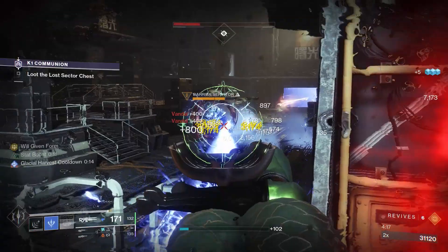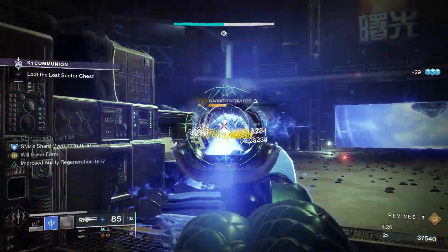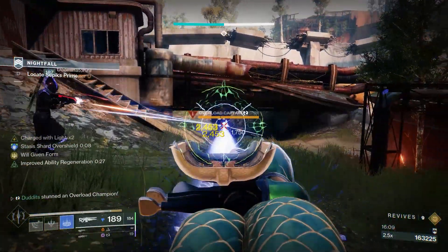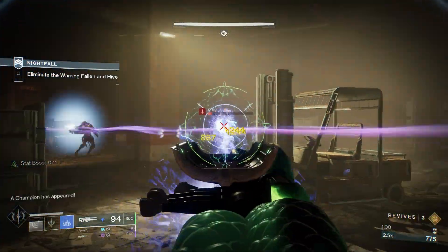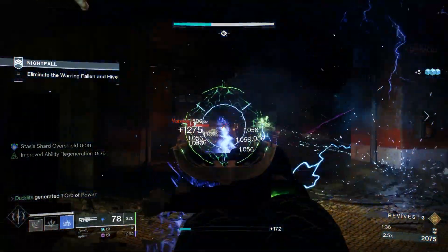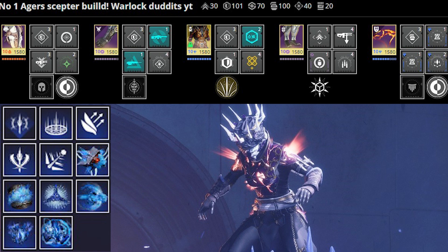I truly believe this is the best build for Aegis Scepter. It's one of the first builds I ever did on the channel — back about a year ago — and I'd been using it for a couple of seasons before that. As soon as Aegis Scepter dropped and Mantle of Battle Harmony came out I was using this because it's just such a beast of a combo. Stay tuned for the build card — I massively appreciate you watching, hope the video was useful, give it a try, thanks for watching, have a great day.